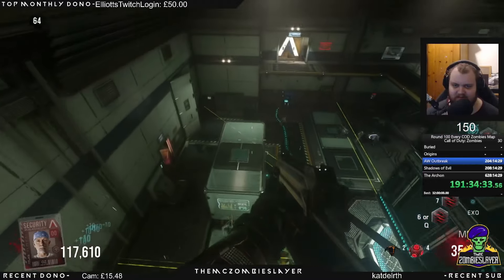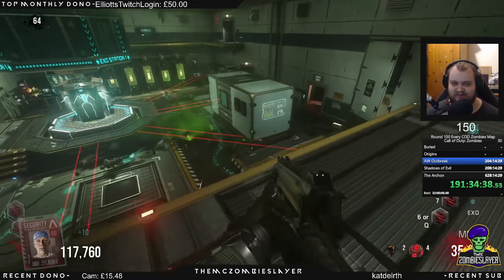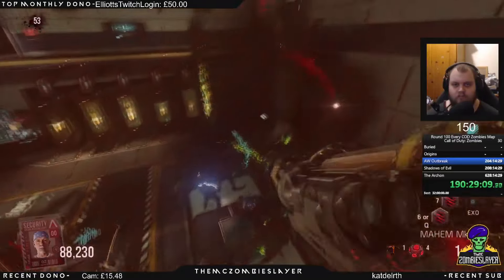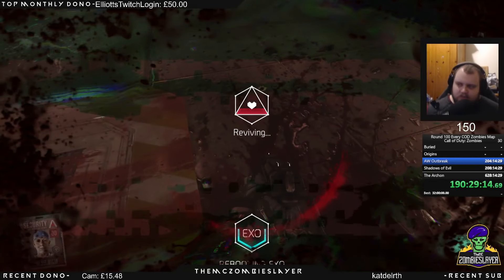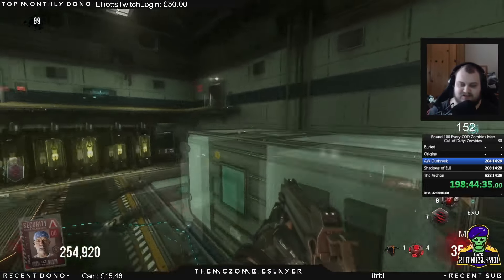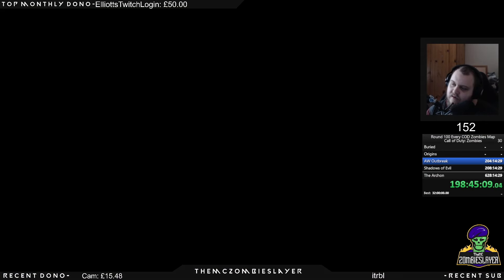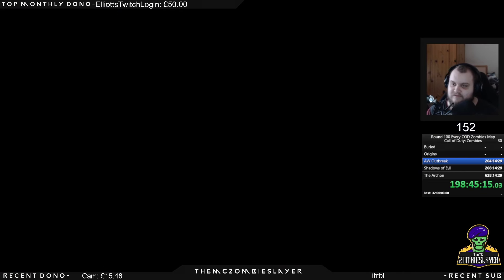If I did get unlucky enough to get hit by an EMZ zombie, no worries — because by the time I'm making my way back, I can just run up the stairs and switch the trap on and then drop back down. So in this round 100 attempt where I finally get to round 100, I took one down on round 53, and then after that I did not take a single down. I managed to get to round 100 on Outbreak, Advanced Warfare Zombies, in 9 hours and 45 minutes. And because I had such a terrible time, I actually uninstalled the game immediately after completing this.